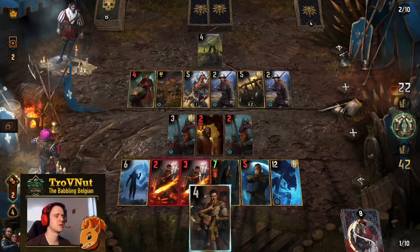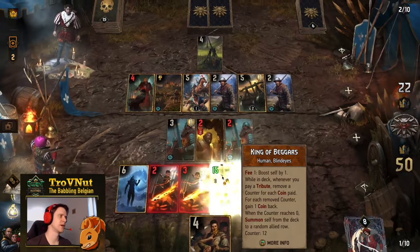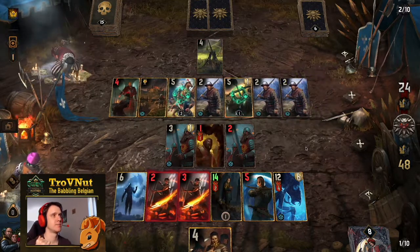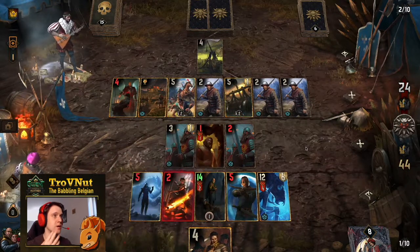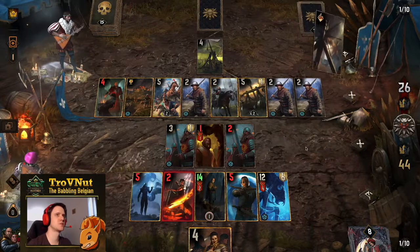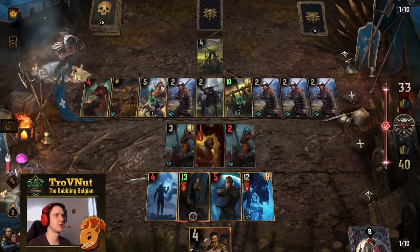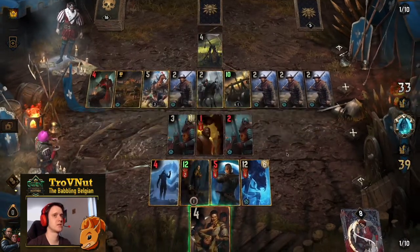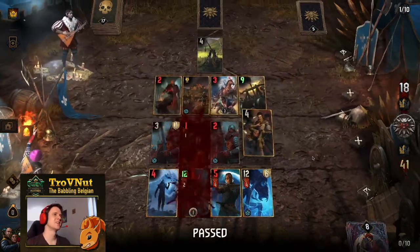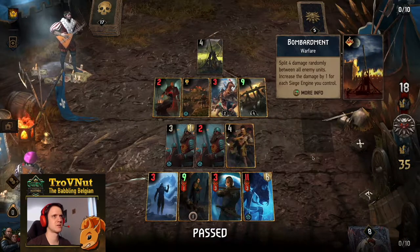I can't guarantee the Salamandra Mages will stay alive. There they go — and I can get a lot out of my Lacerate there. The opponent plays Winch for another nine points, then another Stockpile, more bleeding — but that's only going to tick one more time so really not worth it. They stacked up the row nicely for me to just hit it. Even against Stockpile the swarm hit actually works. I don't think there's anything they can do now — Bombardment is not going to be enough. Ten points ahead, another win!